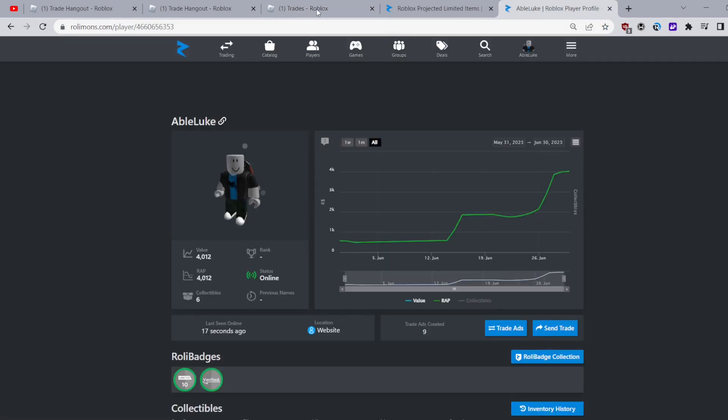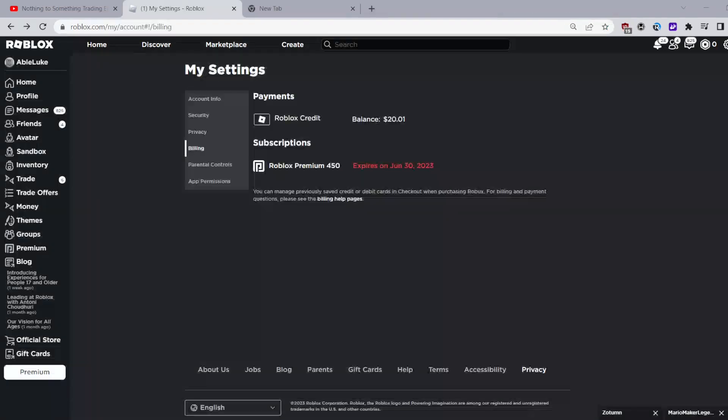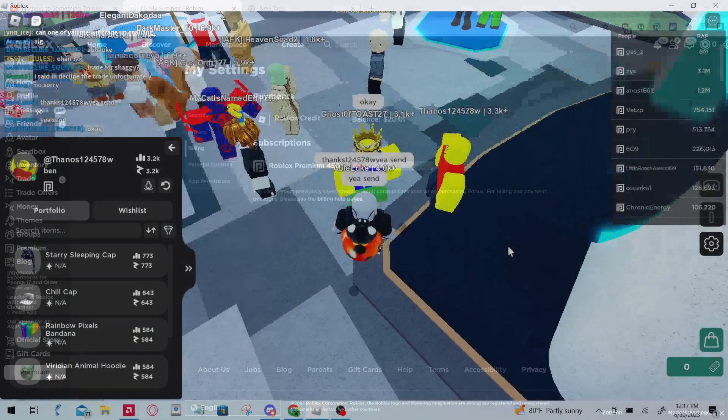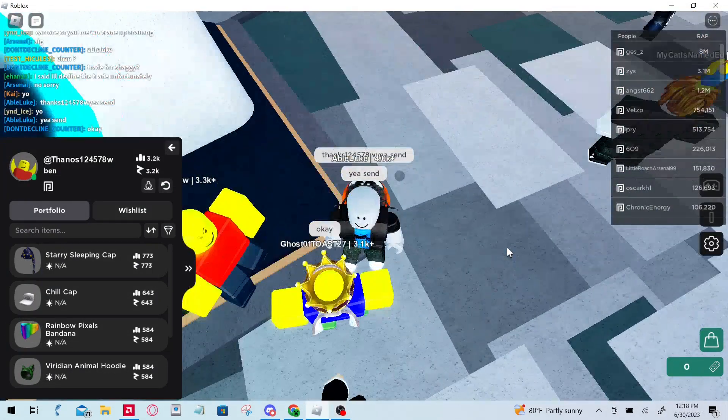Those are all the trades we've done to get to four thousand. Out of all those trades, there were a few that were really good, and the way I got those trades was through looking at trade ads and trade hangout — just looking for opportunities. Today is my last day of trading so let's see what we can do. After being in trade hangout for a while, this guy came up to me and offered on my Shaggy.